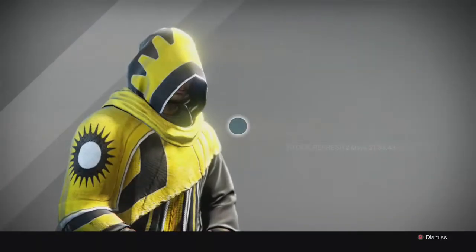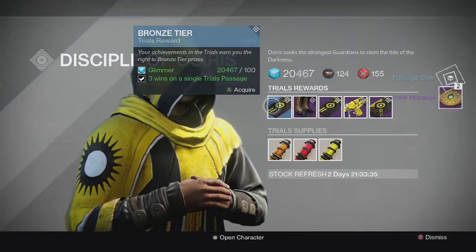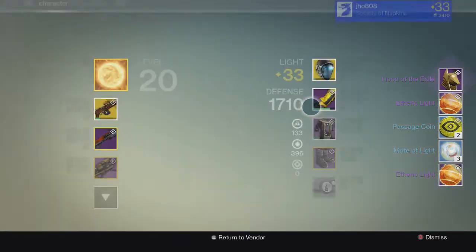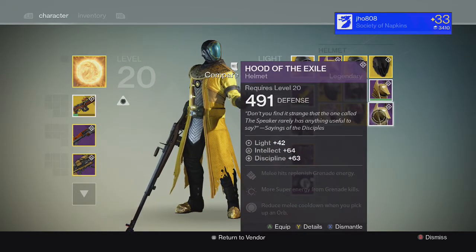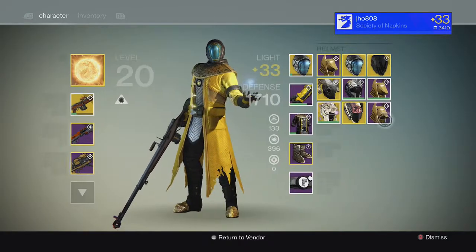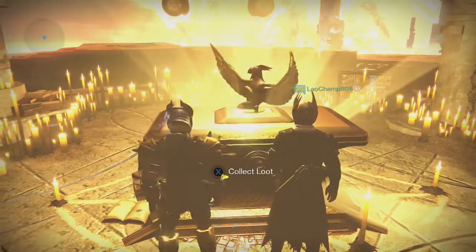Going into the tier packages for Brother Vance back at the Reef, we get Passage Coins and Motes of Light from the Stone and Bronze tiers. From the Silver tier, no Exotic. And for the Gold tier, we get a Hood of the Exile helmet — it had Intellect and Discipline on it, which was pretty good. I decided to keep it so I can adjust my stats for Crucible. Finally a good Gold tier package from Brother Vance — that's like one of my first good ones in a while.